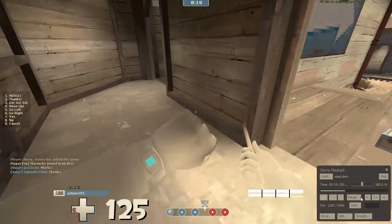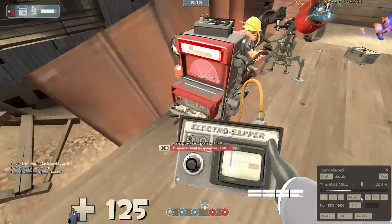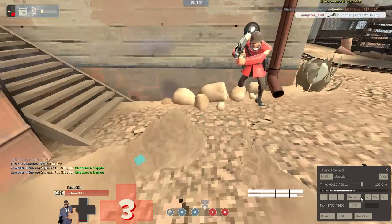The ammo it gives can keep up your Dead Ringer charge, so you can technically stay invisible on top of the Dead Ringer — not on top of the dispenser with the Dead Ringer, but wherever you wanted to.